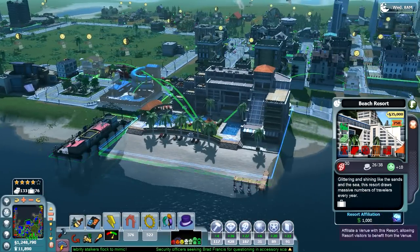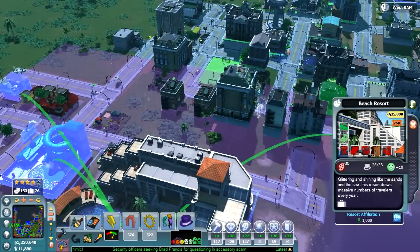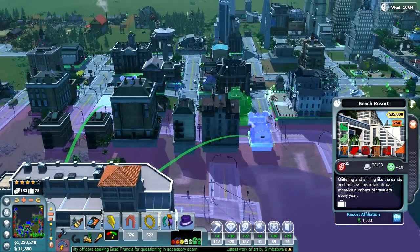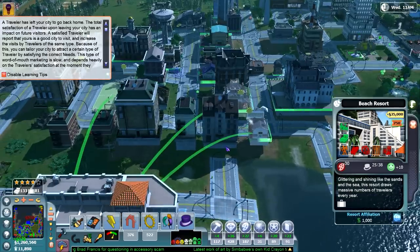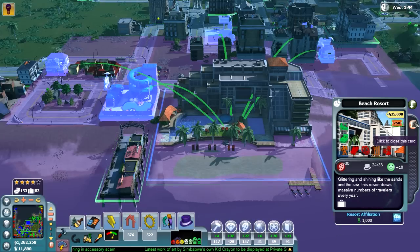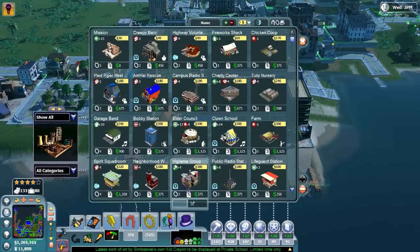Let me see how many people are at the resort — there are freaking 26 or something like that. We could probably add in some more affiliations. I've got the soccer field in affiliation, and I can affiliate other things too. So we have a lot of different affiliations to this resort, and I don't know exactly what that means in terms of what they get to do. But I think they'll end up going there — like it's part of the resort. Maybe they get a discount or something.